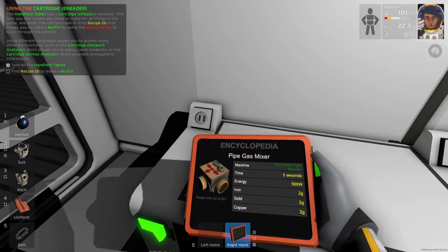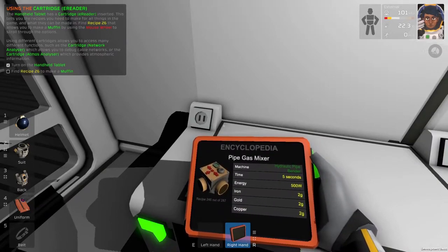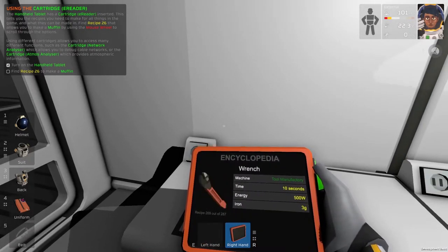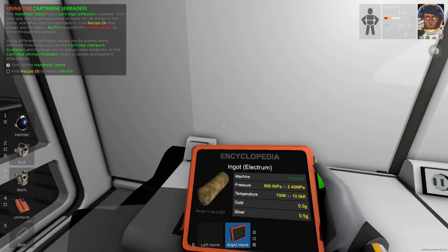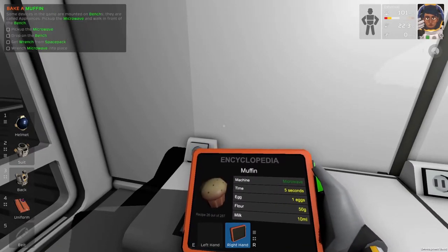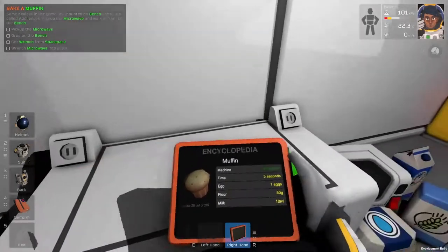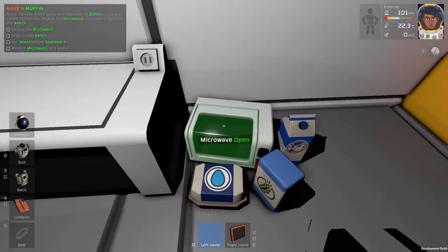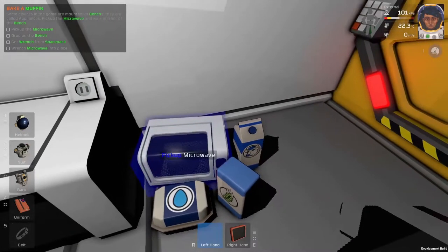The encyclopedia shows basically everything you can craft. It tells you in the top left corner that a cartridge is inserted. It wants us to find recipe 26 — that's a muffin. So now we get to learn how to cook, which means I need a microwave.